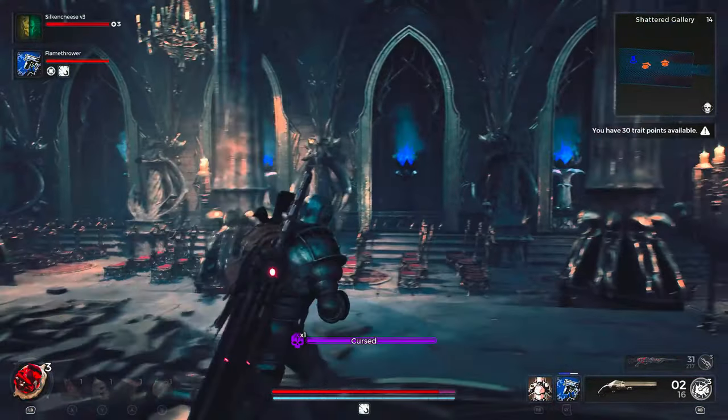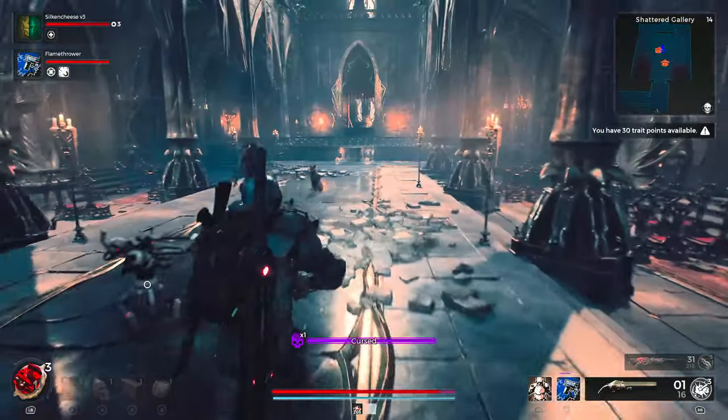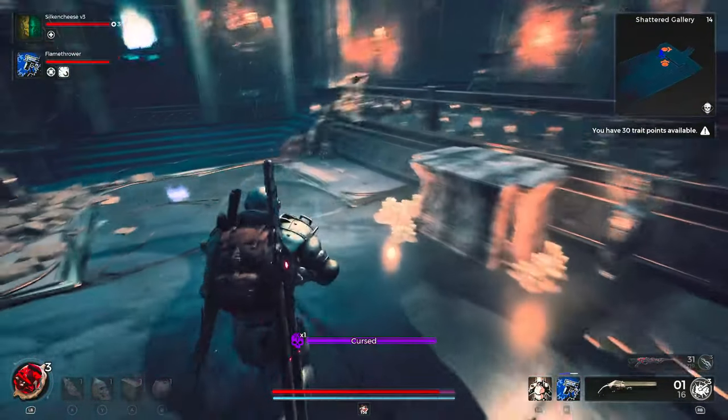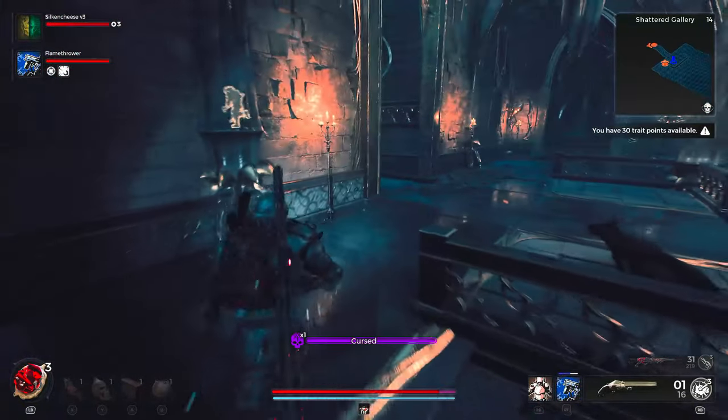Where you see the three blue torches lit in a row, shoot the middle one and that's going to change all of them to white, completing the puzzle and making sure that every torch is white. Obviously if you want the other reward, you'll change them all to blue, and I'll show you what the rewards are in just a moment.